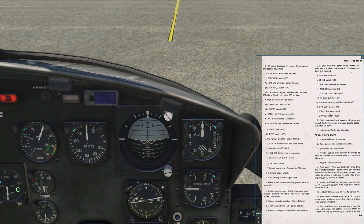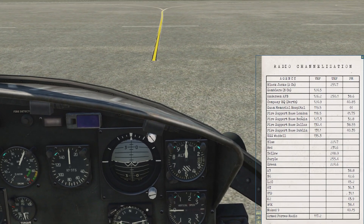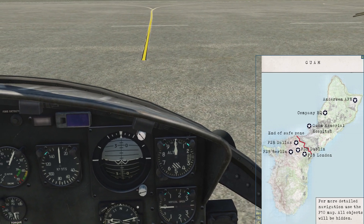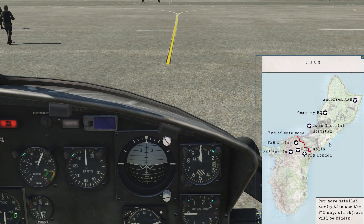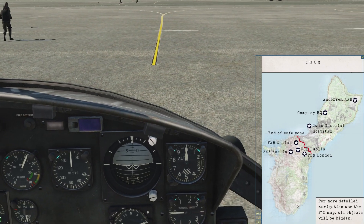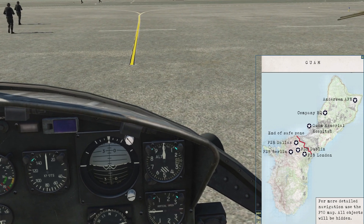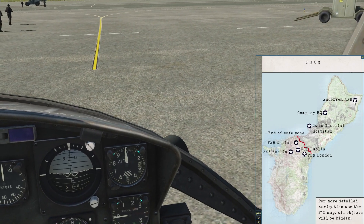You're getting some checklists with the campaign. These are all the radio frequencies that you'll ever need. This is a map of Guam — this is the American part, and this is bad guy territory south of the red line. Fire support base is hospital. A company HQ. And this is where we are — Anderson Air Force Base.